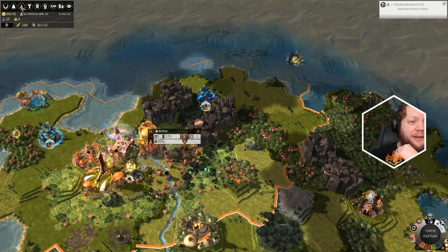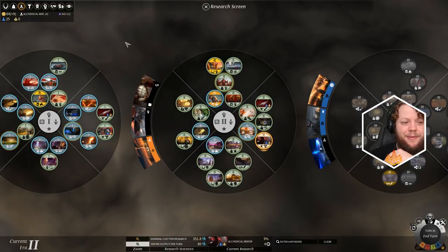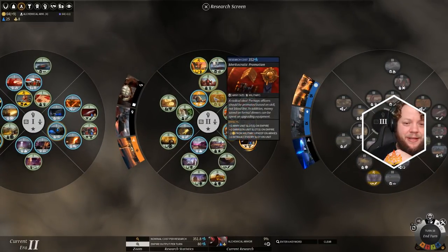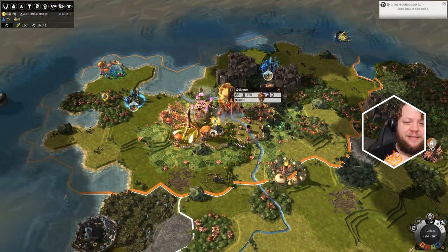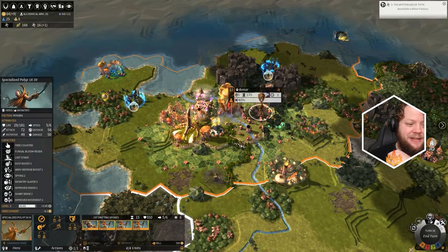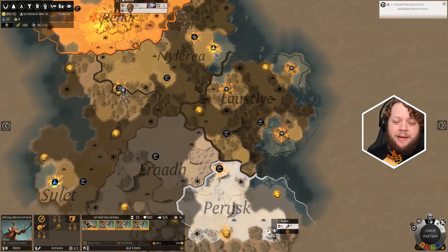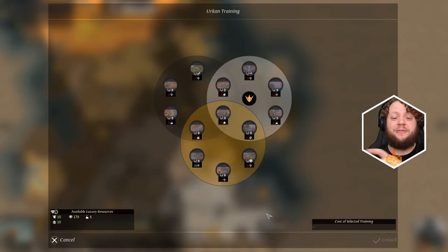Let's double check our hero's equipment - he is tier two on everything, which is great, but he is real hurt. I'm going to go ahead and make another tank and another spank. We're working on alchemical armor right now. Once we get alchemical armor I want to go for more military slots so we can have two more units. I really just want this guy to heal up before we send him over there, otherwise he's going to get wrecked early.